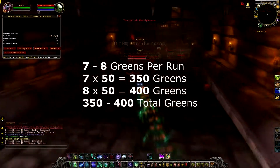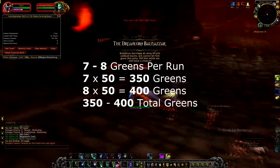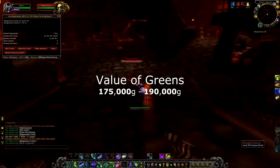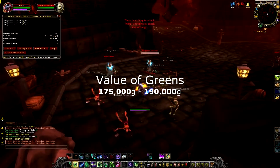I was getting 7-8 greens per run. Multiply that by 50 and that means I got between 350-400 greens. I would value these greens at between 175,000 to 190,000 gold. Loot Appraiser valued them higher, but Loot Appraiser isn't always 100% accurate, so I tried to account for that as well.